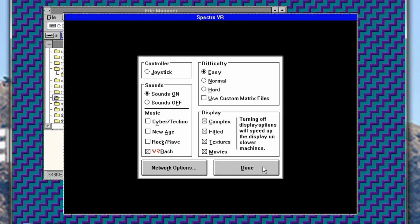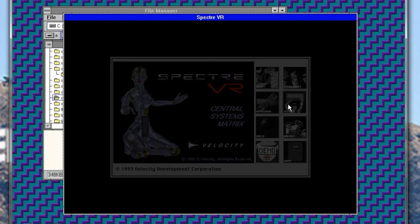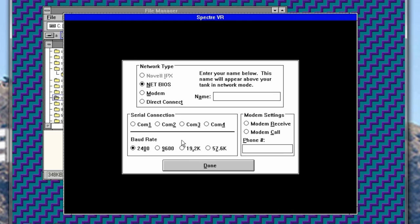The last time I played this, I made Windows crash. Hopefully that won't happen again. If it does, we're just going to open it all back up. I want to go back really quick — are there scores? Oh, look at that! So as you can see, you had network options. Serial connect, phone number — oh man. Those were the days, that's for sure.